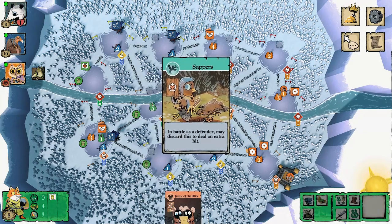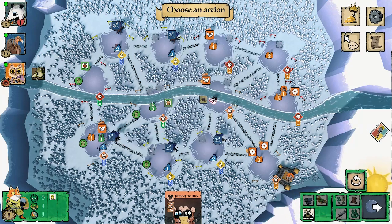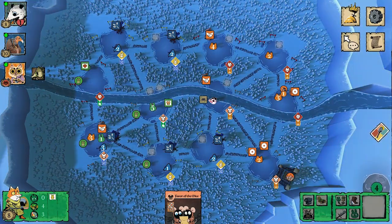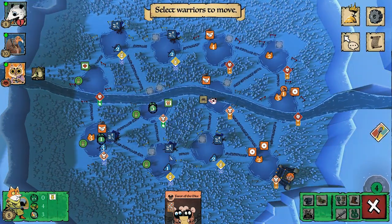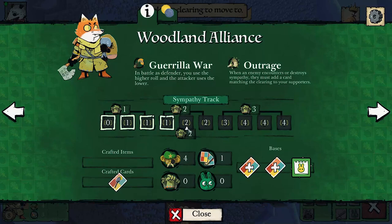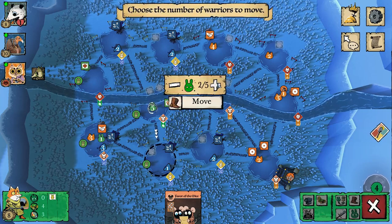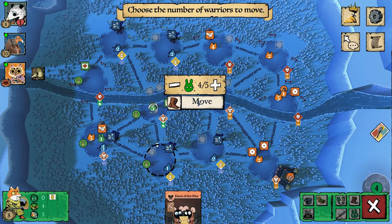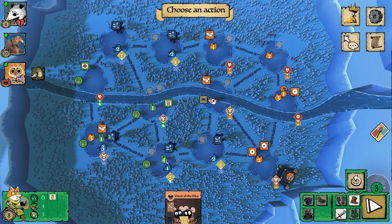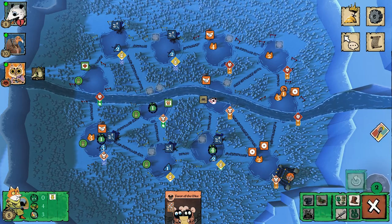Sappers is always a good card — pretty much every faction can use it at some point. Since I was likely going to be on the defensive soon, I thought I'd play it now. On the winter map as the Woodland Alliance you kind of have to make a warrior ball and push through, because the top and bottom clearing paths get covered by enemies. I leave a warrior behind to set up sweeping sympathy on a later turn.